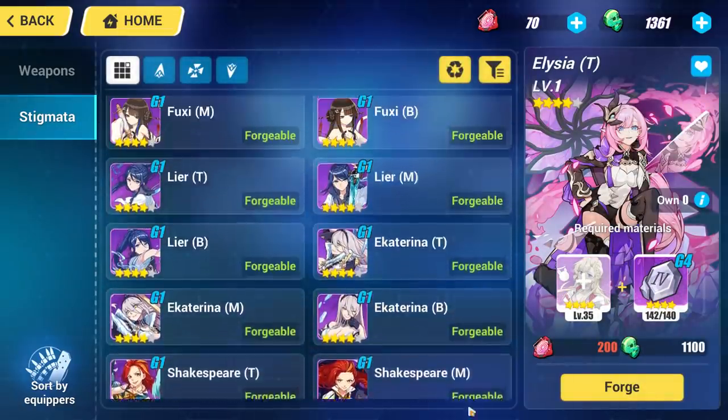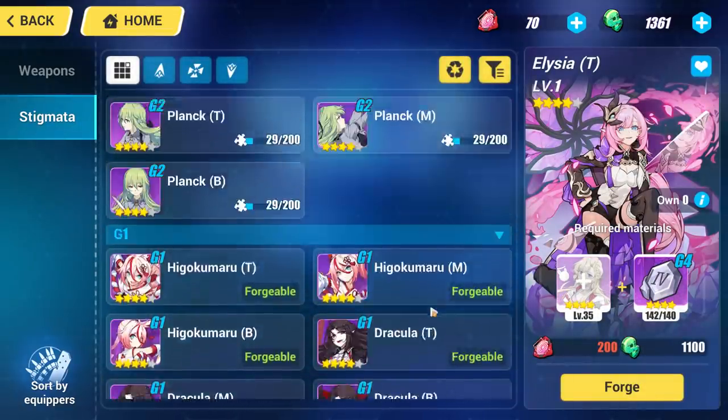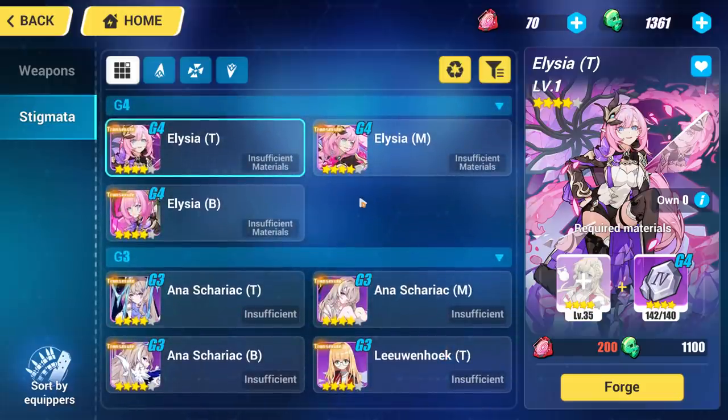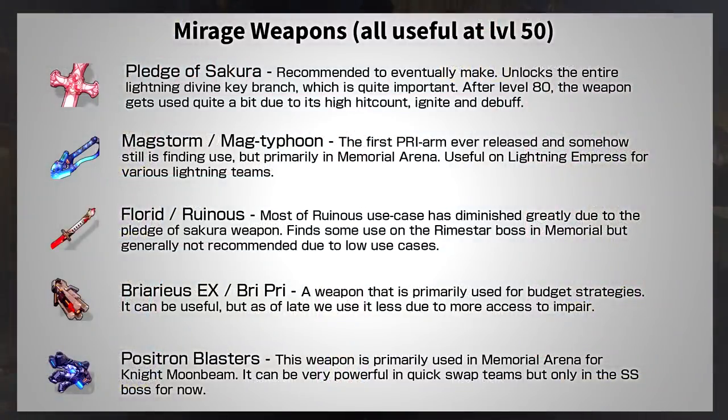Next, let's talk about Universal Mirage equipment. The equipment here is divided into G1, G2, G3, and G4 — the higher you go, the more powerful but also harder to obtain. For weapons, I think the best is Pledge of Sakura, which opens up an entire Divine Key branch and is even more important for the pre-arm. The pre-arm is only obtainable after level 80, so only consider making it after reaching level 80. The weapon grants a fairly long Ignite — important for recent fire DPSs — plus a fairly big fire damage debuff and a very high hit count. The rest of the weapons here are only really useful in Memorial Arena after level 80, so evaluate them on a case-by-case basis.